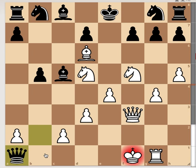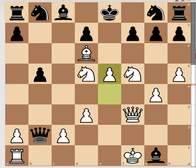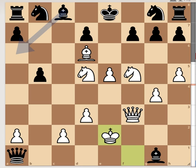Black captures on g1, but the best continuation was capturing the rook with check. The position would be in advantage for black. But after capturing on g1, white goes for e5, then we have a capture on e5, then a capture on e1 with check.